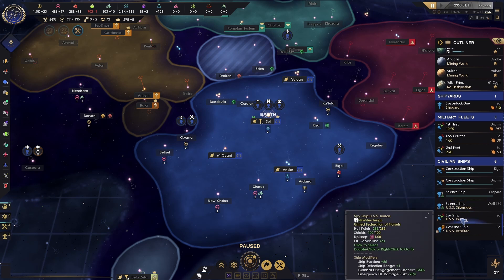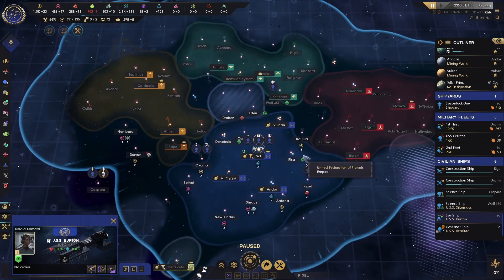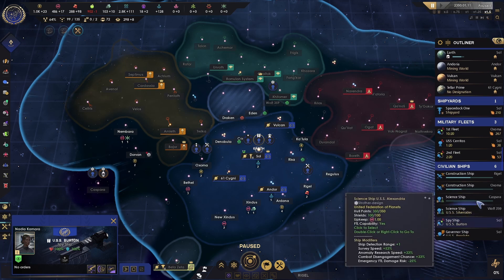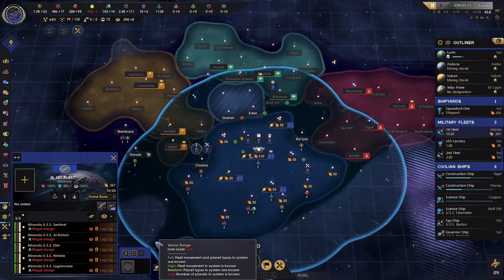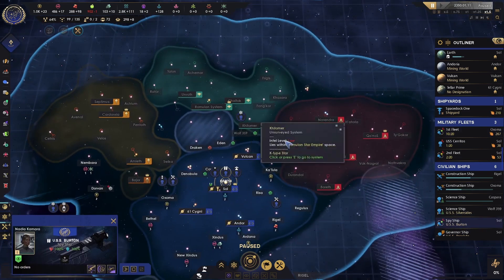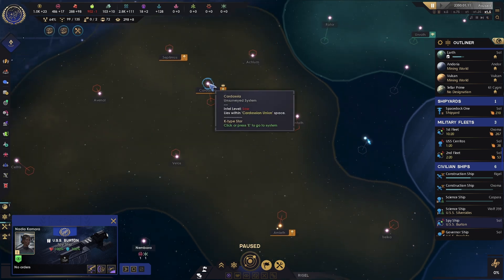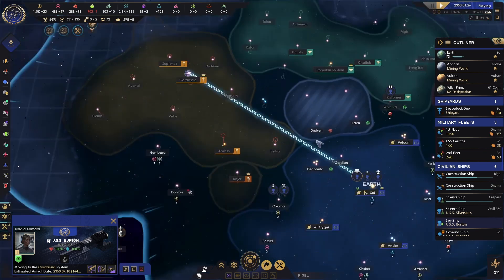Now we're going to go ahead and pause again. We now have a spy ship — it has a much larger range than our other ships. Spy ships can go pretty much anywhere; they can go into other factions even if they have their borders closed. To illustrate: if I choose First Fleet, this is the warp range for any ship within our normal warp range. But if I click on the spy ship, it can go anywhere. Cardassia is our main target here — they're the most powerful faction and the ones we need to rescue Bajor from. So I'm going to go ahead and send our spy ship there.